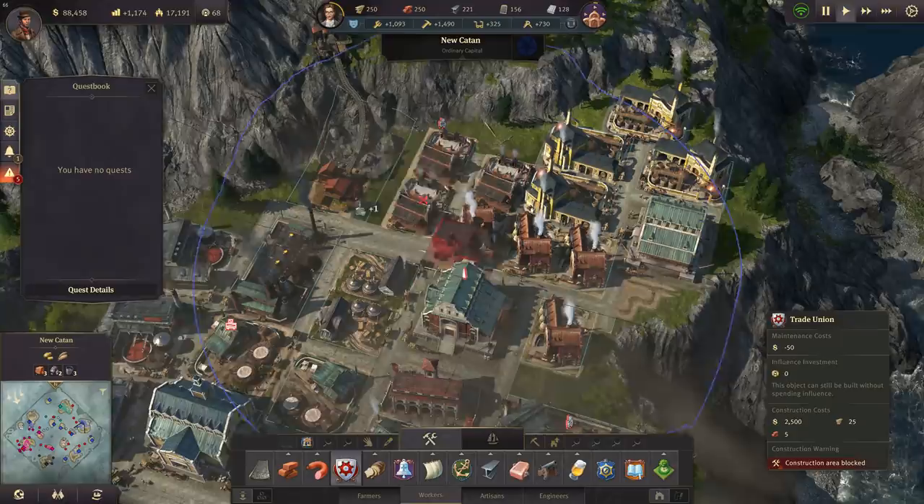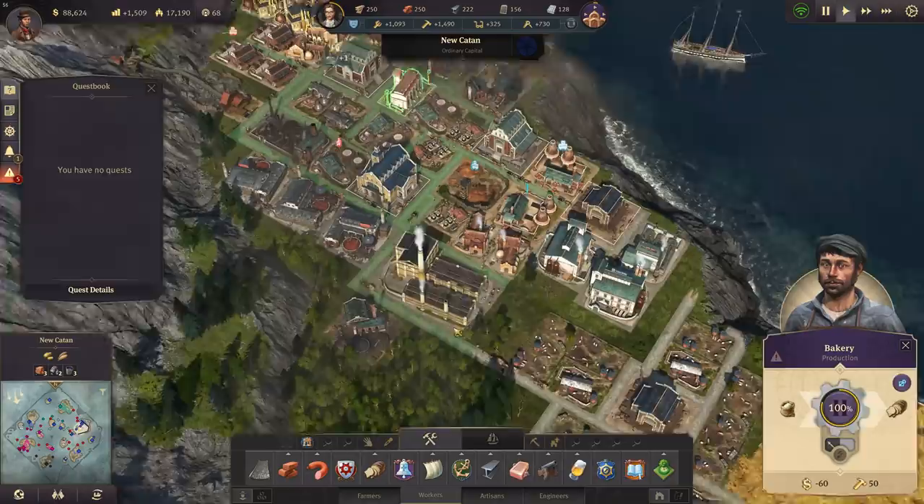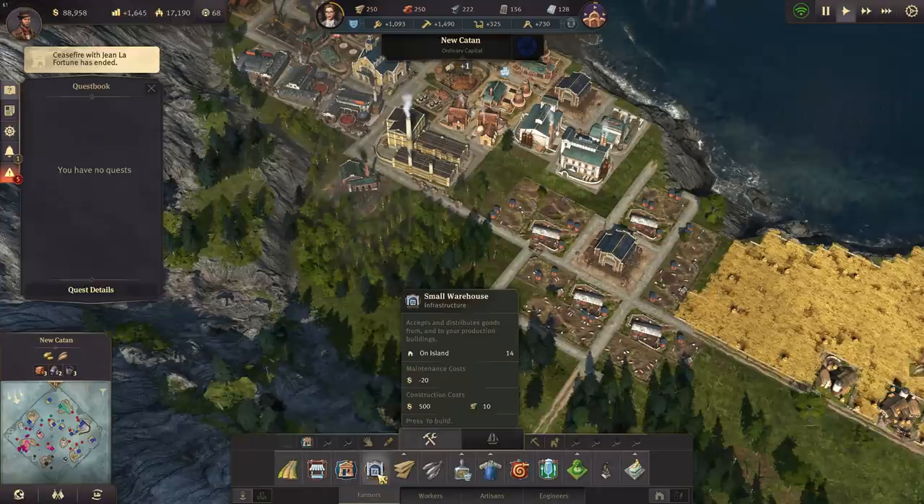I would only need some space to get my trade union up there. Perhaps I have to get rid of those bakeries here and just relocate them to some other space - two bakeries that I need to relocate.